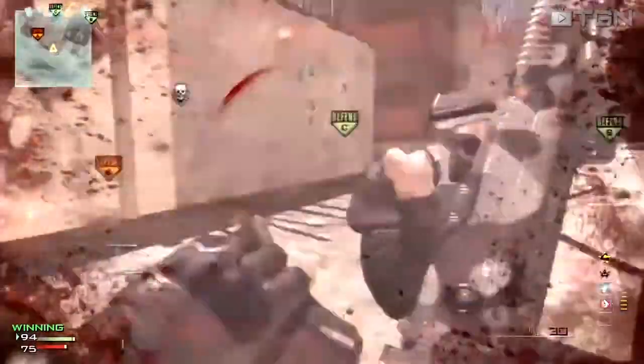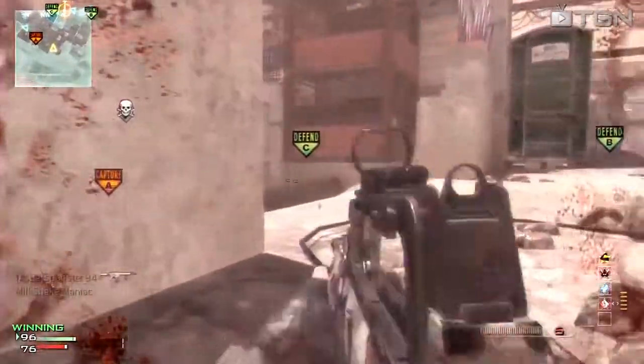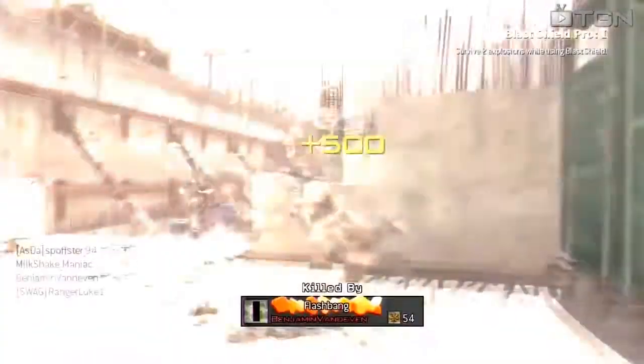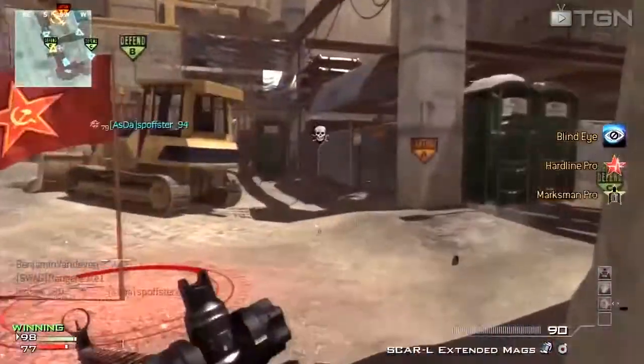As you can see, we do have two flags at the moment, so I'm not really too worried about our team pushing up at A. It's a nice place for us to kind of hold off. And this is the really nice bit of cover I was talking about. Unfortunately, I just managed to get picked off here, which is, like I said, really unfortunate.